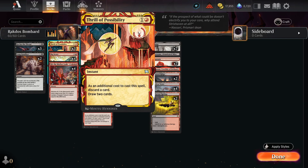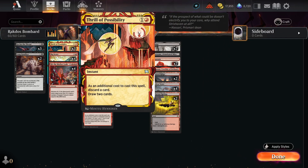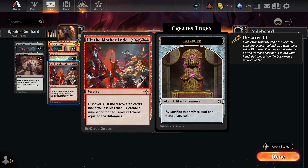From there, we do have Thrill of Possibility and Big Score, both as options for drawing cards off the top of our library as well as discarding cards to get some of those big instants and sorceries that we want for Arcane Bombardment into our graveyard. Big Score has the added benefit of making treasure tokens and ramping us. We also have Hit The Mother Load, which is really cool — as a 7-mana spell, when we cast it, we get to Discover 10, and if we find a card with mana value less than 10, we'll create a number of tapped treasure tokens equal to the difference.